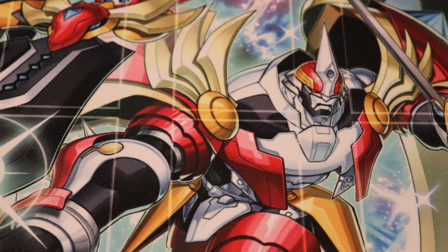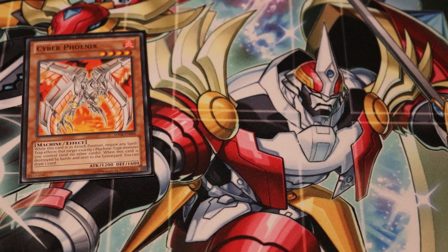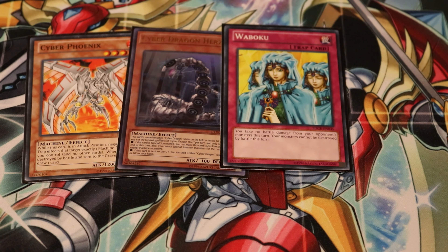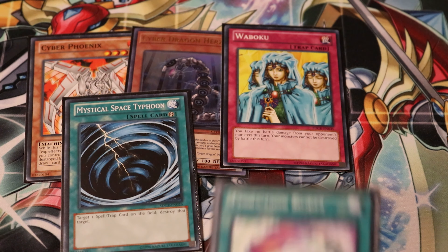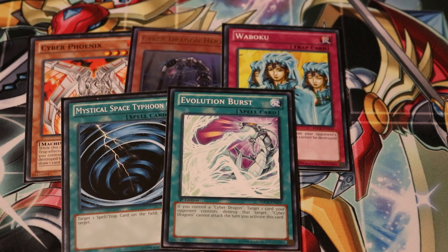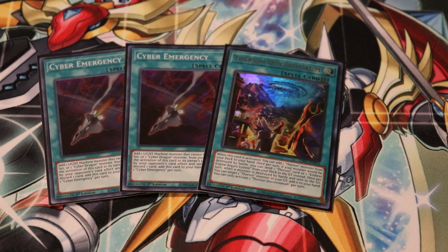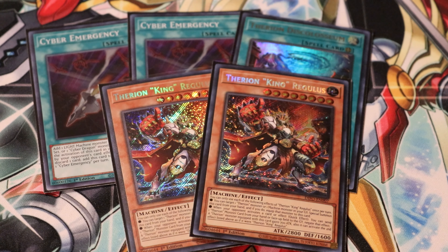What we're pulling out of the deck this week: 1 Cyber Phoenix, 1 Cyber Dragon Herz, 1 Waboku, 1 Mystical Space Typhoon, and 1 Evolution Burst. What we are swapping these cards for are 2 Cyber Emergency, 1 Therion Discolosseum, and 2 Therion King Regulus.